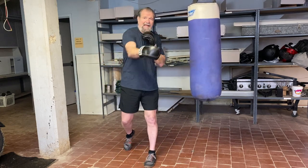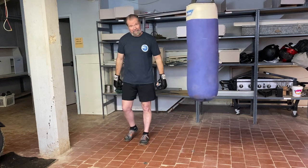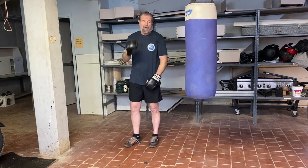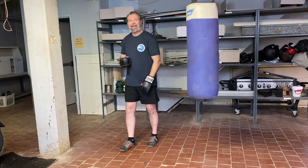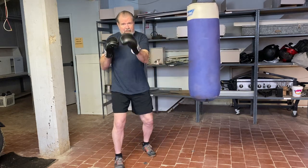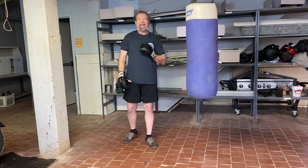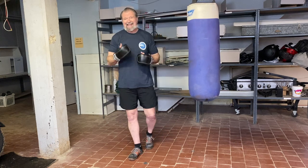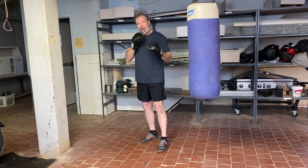So jab, right hand. Now we need to do what coach would have said: you got to close the door. That means I need to finish my combination with my front hand. If I'm a southpaw, I want to finish that combination with my right hand. It does lots of things when you want to take advantage of what you've already done.